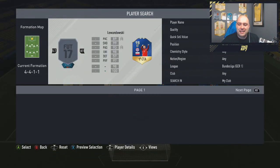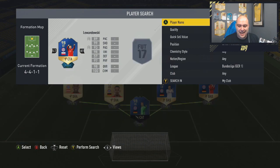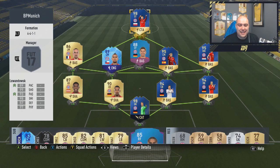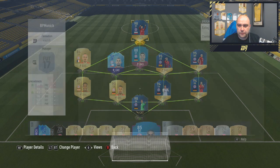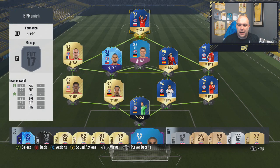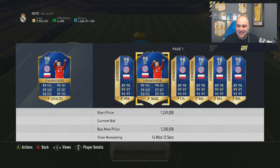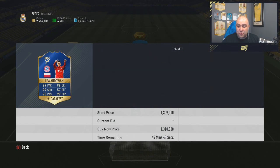The striker — highest rated player, joint highest rated player in the team — Lewandowski, 98 rated, joining Manuel Neuer. 89 pace, 99 shooting, 93 passing, 98 dribbling, 97 physical. Really good card. 8 games, 10 goals, 6 assists, 1.4 million paid — and if you check his price it should be about 200k less.